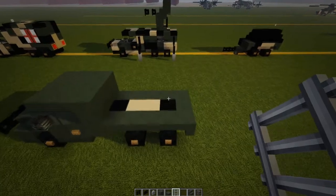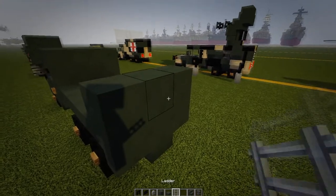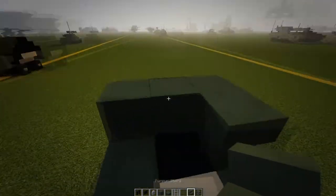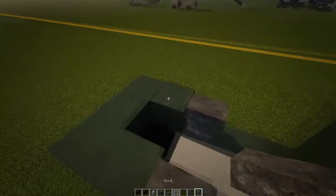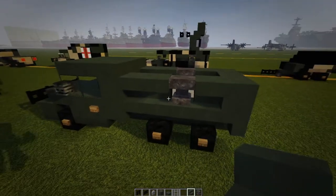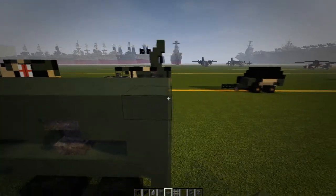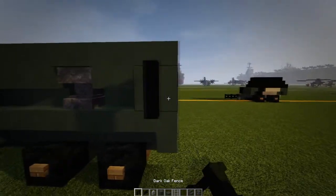Tear off the dark gray carpet. Put three blocks across the back, chuck a ladder down the middle, then put an upside-down staircase there, upside-down staircase there, anvil there, anvil there, two upside-down staircases, two upside-down staircases. Then go to your green slabs and run that back.